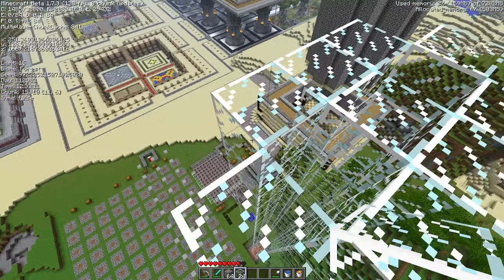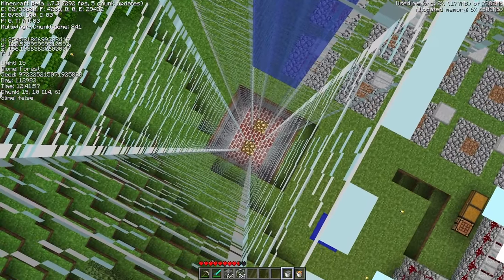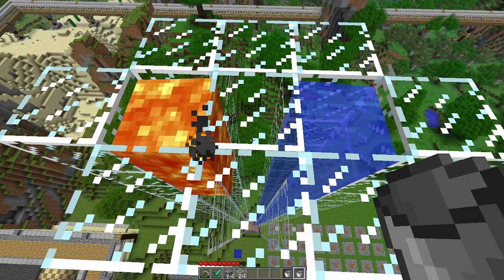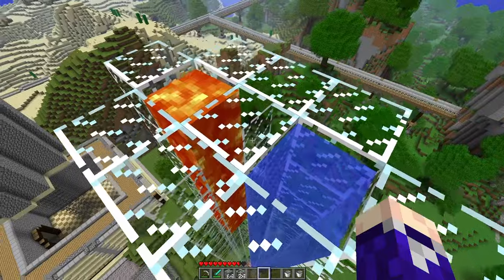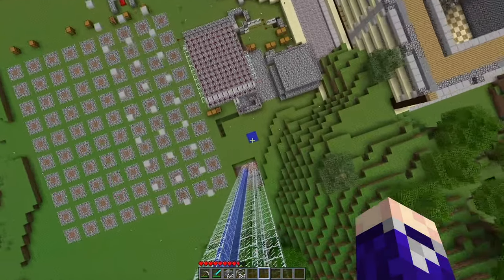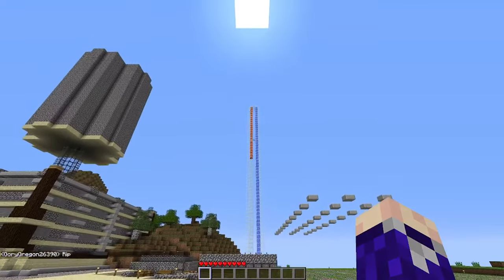There we go — that looks fine. Now I drop water down one side. Perfect — that should collect in the middle there. Cool, that looks good. Then we put the lava in this side. I've kept this off because I don't think I'll be running into it, but even if I do I can break it. Let's see if I can make this jump — and I died. Nice.